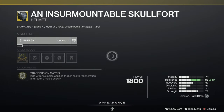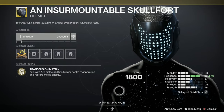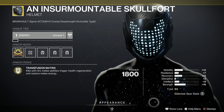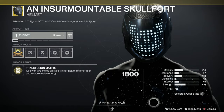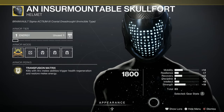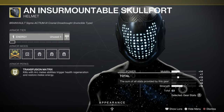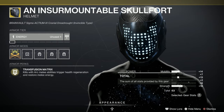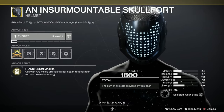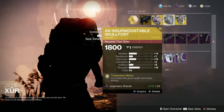Let's have a look at the Insurmountable Skullfort - this is for the Titans of course. At 63, which is rubbish to be honest for an exotic, although you've got a spike in Strength there, which is where you kind of want it with a melee-based exotic. Kills with Arc melee abilities trigger health regeneration and restore melee energy. So, melee - there we are.